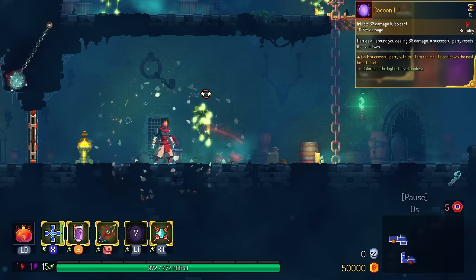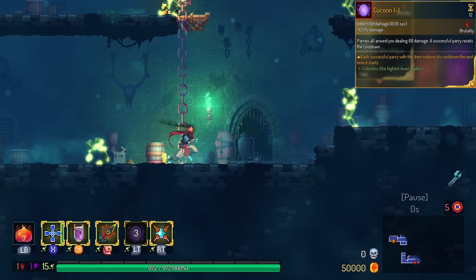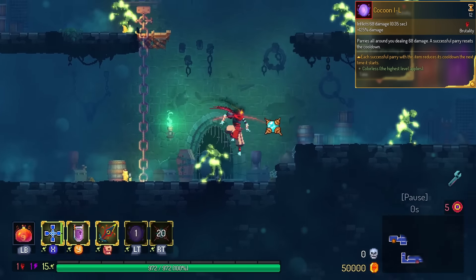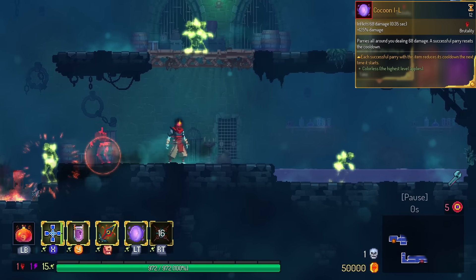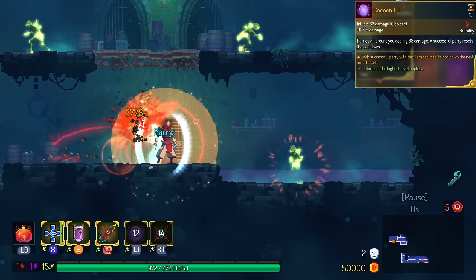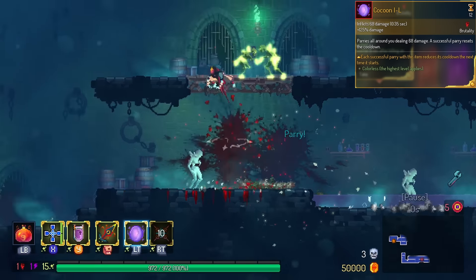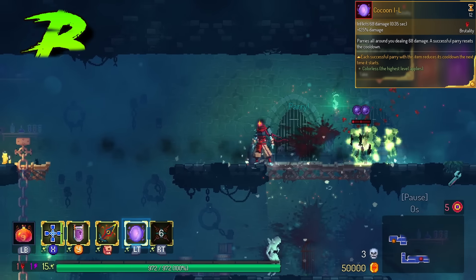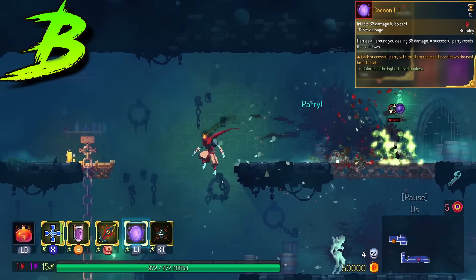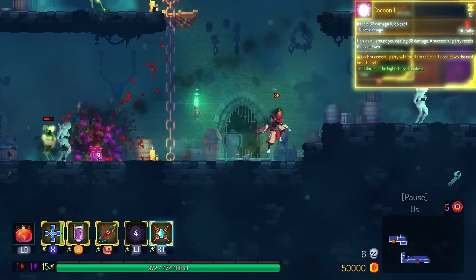Cocoon is a really weird one. Every time you do a parry with Cocoon, the entire thing gets reset so you can do another parry. The legendary version keeps track of how many parries you did, and if you finally miss one, it will actually give you some credit back by reducing the cooldown from your successful parries. It's in the B tier — it's probably the same thing as a normal Cocoon, but with this little extra failsafe just in case.